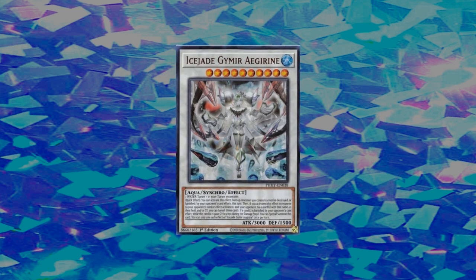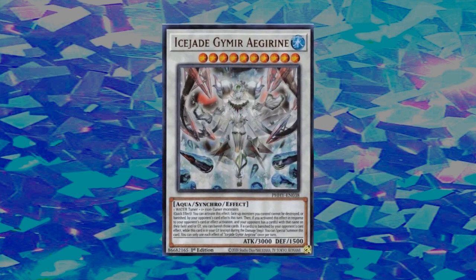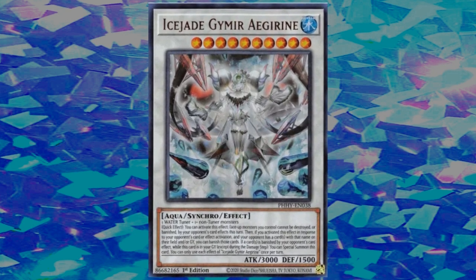Ice Jade Geimer Adrian — this card was one of the more interesting alternates to come out of Photon Hypernova, the recent Yu-Gi-Oh set. Personally, while it isn't the most splashable tech card, I do feel like it will actually be a staple in certain rogue decks, especially water-based decks.